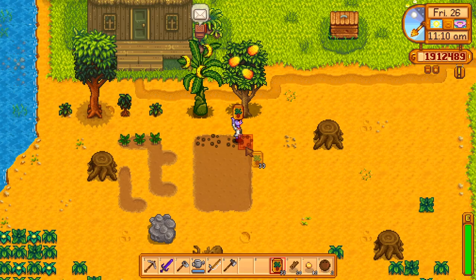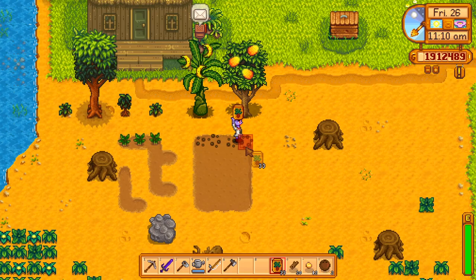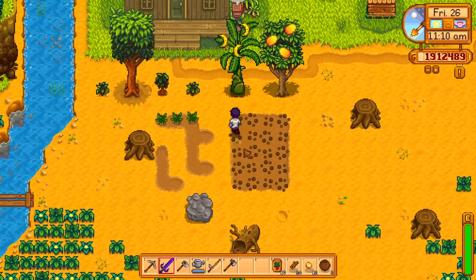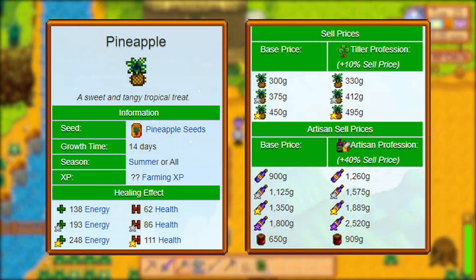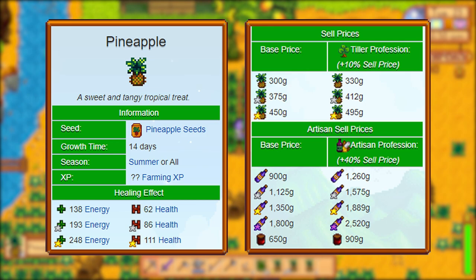The pineapple bush yields fruit during the summer, or year-round on the Ginger Island farm. There's really no reason to plant pineapples on the regular farm since you'll only have time to get two harvests out of them, making it significantly less profitable. Pineapples start to grow 14 days after planting and continue to produce every seven days after that. Pineapples sell for 300 at regular quality, 375 for silver quality, and 450 at gold quality — effectively 42.9 gold per day if planted on Ginger Island.